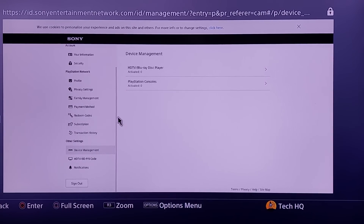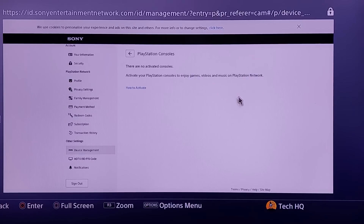Go into this option and you should be able to see an option called 'Deactivate All Devices.' As you can see, I don't have that option because there are no activated consoles on this account. But you should see 'Deactivate All Devices' — select that option and this error should be fixed. You should be able to make your PS4 primary. Just go here and select 'Deactivate All Devices.' It's easy.